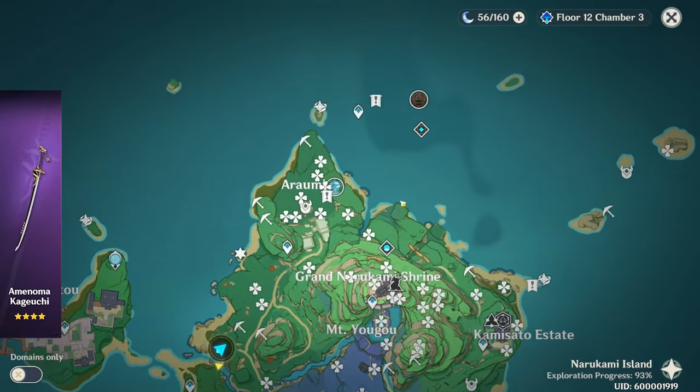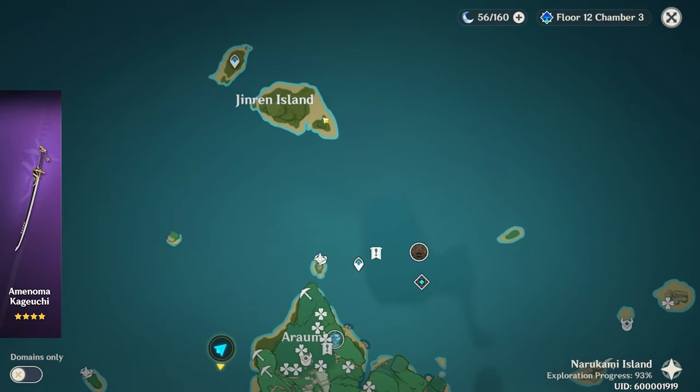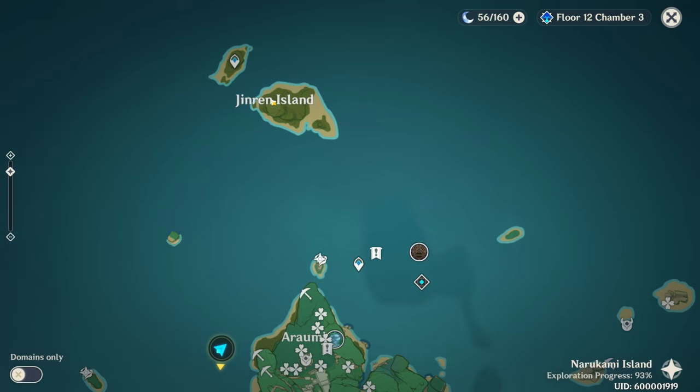After grabbing all four slates, a quest will proc sending you back to Jinren Island to talk to the man you freed from the cage. Follow all the dialogue and steps — go through all the measures and keys — and at the very end, the treasure will give you the 4-star sword.